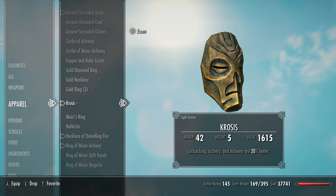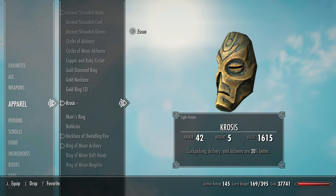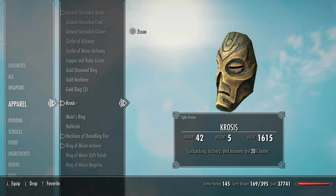This mask gives you a 20% boost to your archery damage and makes your alchemy 20% more powerful, so any potions or poisons that you craft while wearing this mask will have enhanced effects. Krosis's mask will also make lockpicking 20% easier. This basically just increases the window of success when you're lockpicking something, and let's be honest I need all the help I can get.